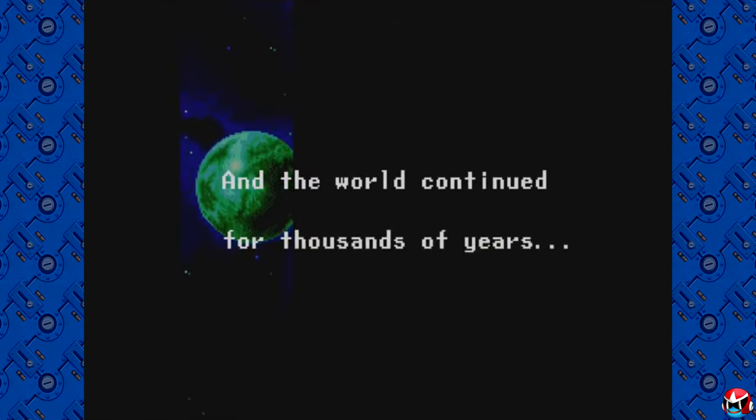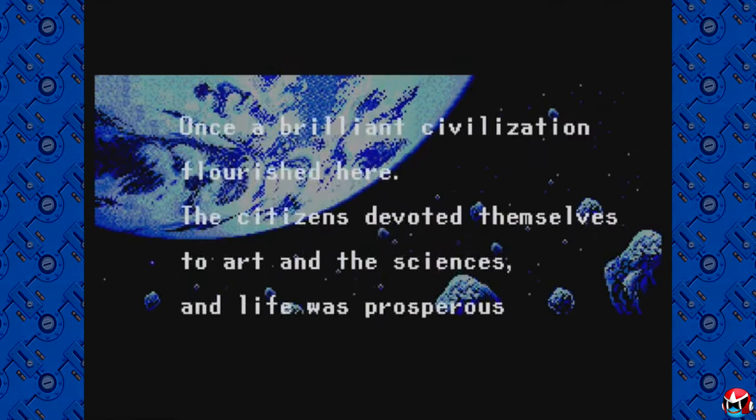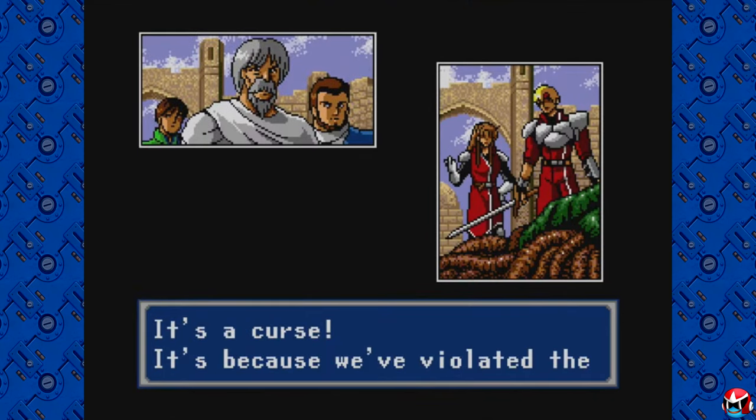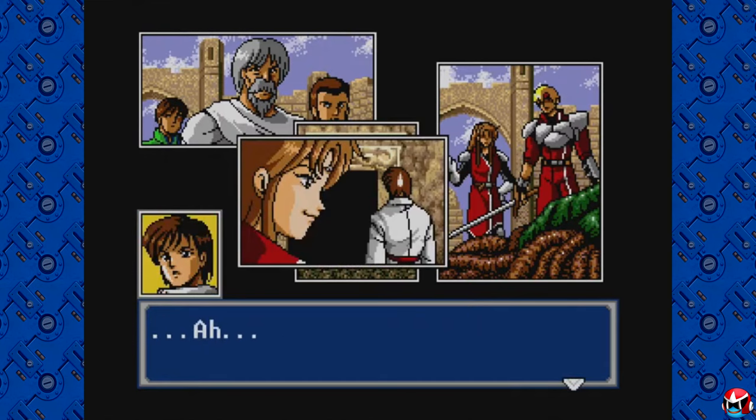Last but best is Phantasy Star 4, and this game is fantastic. I would put it right up there with some of the best Super NES JRPGs — maybe on par with Final Fantasy 5, though not quite Final Fantasy 4, which is tied as my favorite Final Fantasy along with Final Fantasy 9. It has a fantastic story with some really crazy twists that threw me off. The story connects with the first game, probably the second as well. I really enjoyed all the characters, particularly Ren, who is basically a cyborg — you actually get an earlier version of him in Phantasy Star 3 as well.